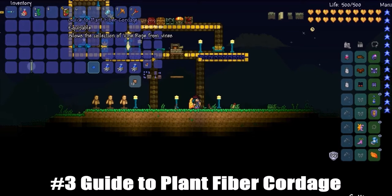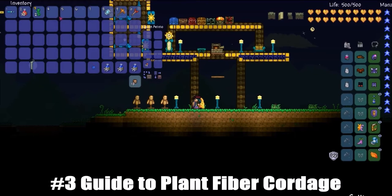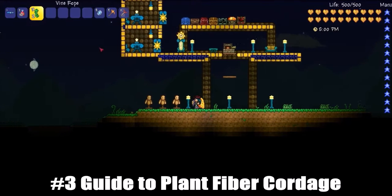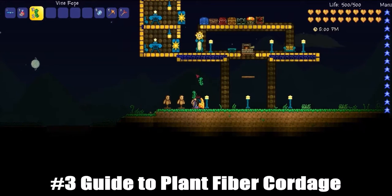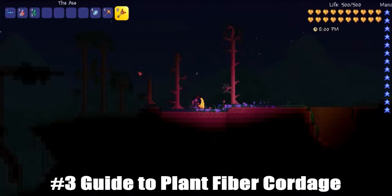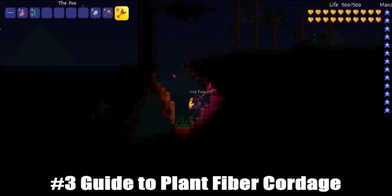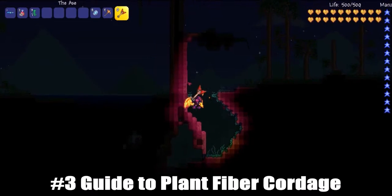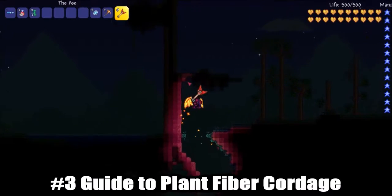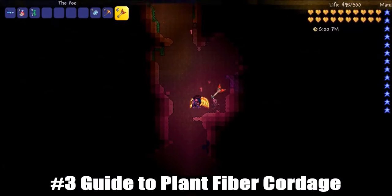It's like a book, and you put it in your inventory. You can collect vine ropes with it, which are basically like ropes. You can place them. All you need to do to get these is go up to vines with the book equipped. Then vines will drop into ropes, giving you a really good chance of getting ropes without spending them.